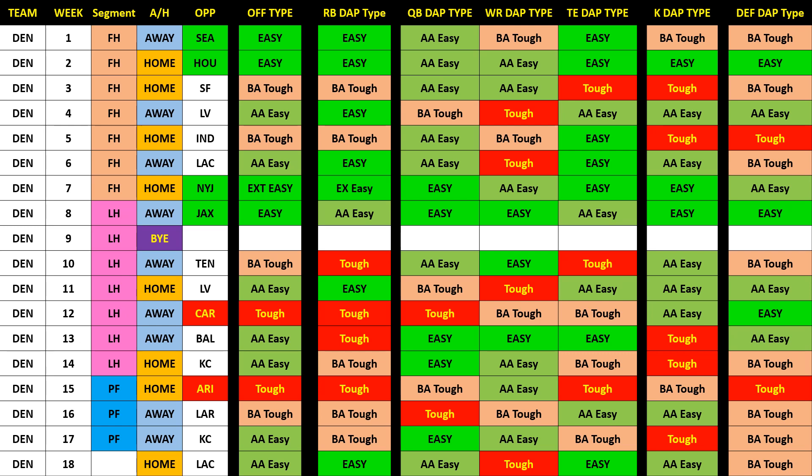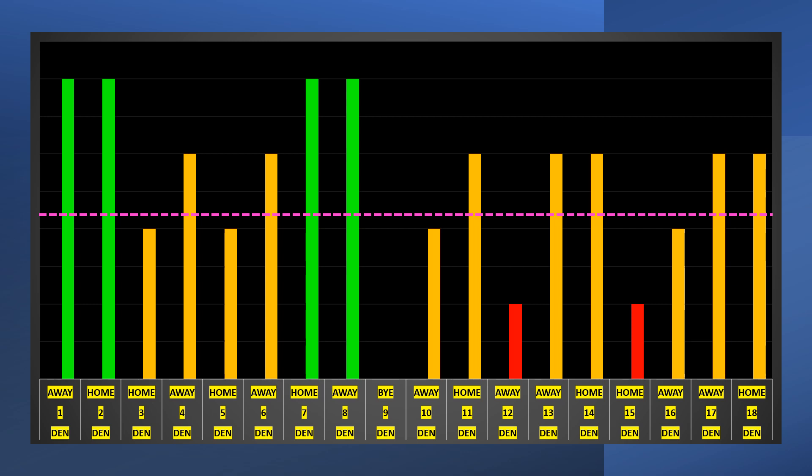Wilson has a really nice front half schedule — weeks one, two, and through week ten. Week nine is a bye, but other than week four, it's all above easy or easy. So that is nice. However, the back half — weeks 11 and 12 are tough, and weeks 15 and 16 are tough as well. So he'll have more static to deal with in the playoffs. The first eight weeks are really not bad at all — four easy to above average easy games. In the back half, there are also some above average easy games, but four hard games, making it a little trickier for Wilson, especially weeks 12 and 15.